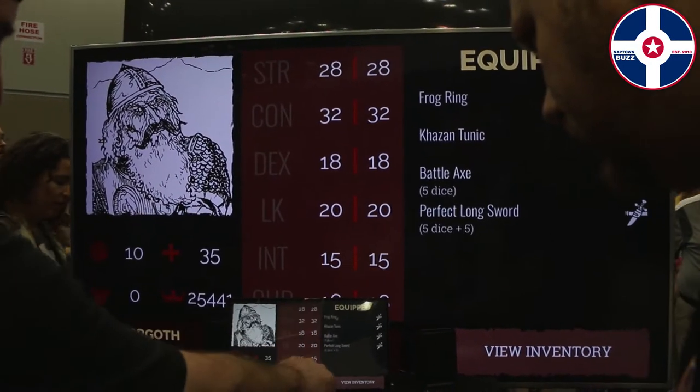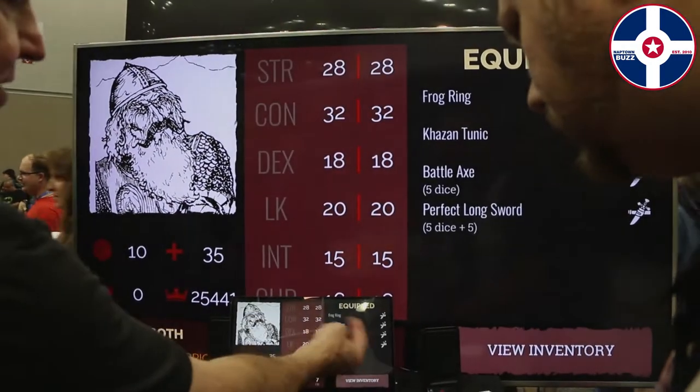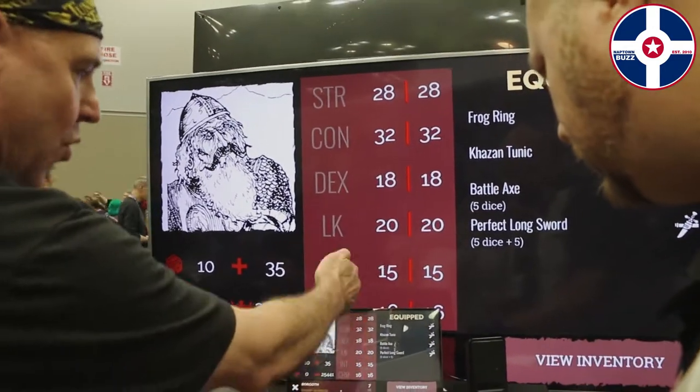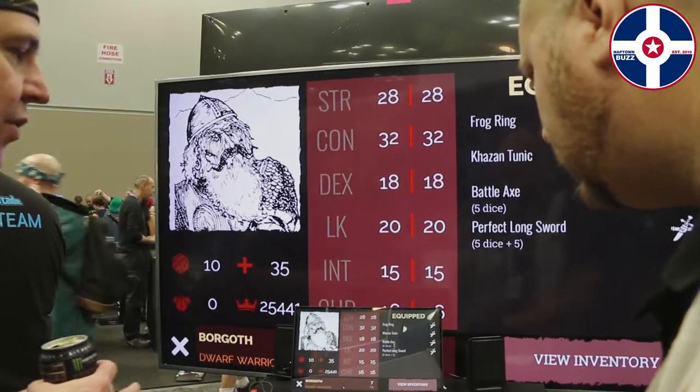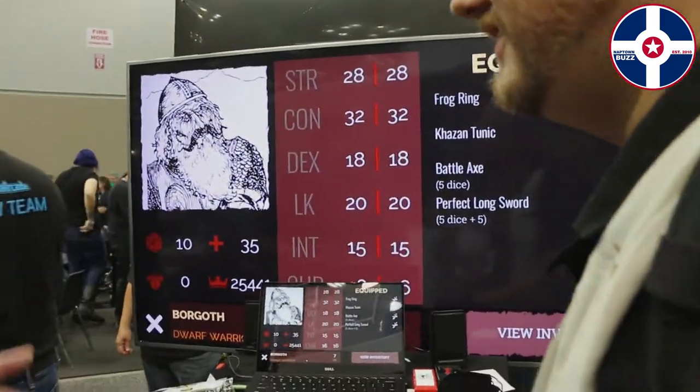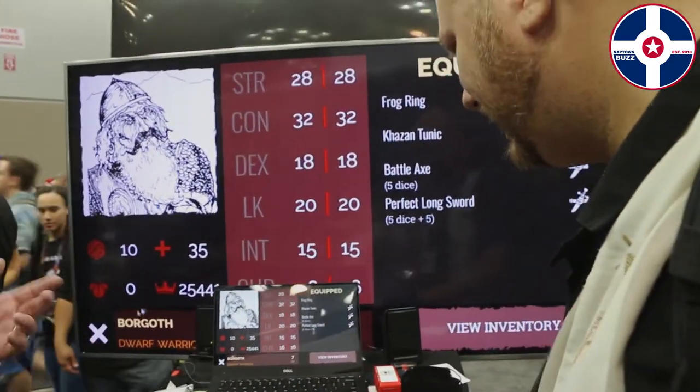Here's your character. You've got your permanent attributes — that's what your stats are — and then temporary. As you take damage, your con will go down. If you get a buff, these will change. But this is your core stats. You can also look at your inventory. If you start Naked Doom as a beginning adventurer, you have no inventory, so it's a little tougher. But Borgoth is a veteran, and you're going to be fine.